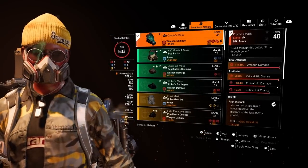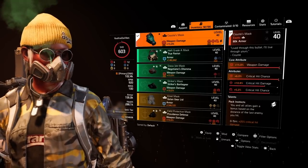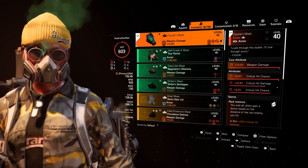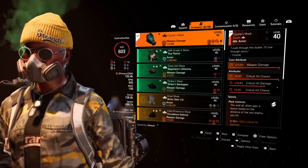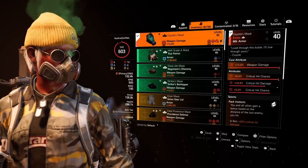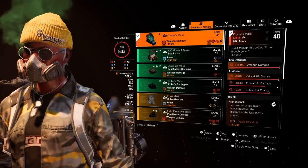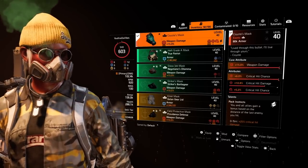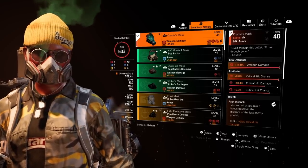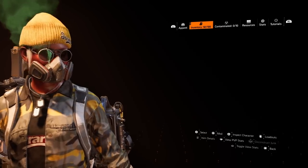On the mask, I'm using the Coyote's Mask, and I'll tell you why. The pieces I have on this gear don't come with a lot of crit as gear bonuses. So if you're using a set that doesn't come with gear bonuses, understand that as long as your crit chance is at 45%, this mask will do the rest of the work for you. So make sure you keep that in mind.